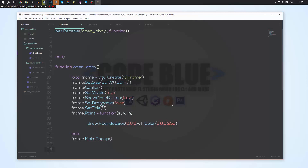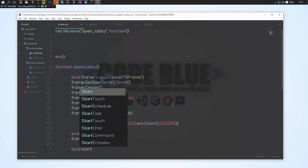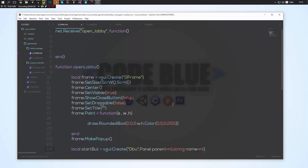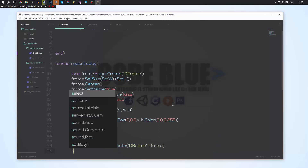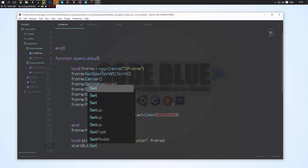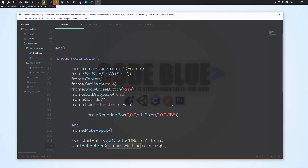Then we'll create one more — we'll call it start_button and set it equal to VGUI.Create("DButton"). All we've got to do is set its parent to frame. Then we'll do start_button:SetSize — this is going to look weird at first, obviously you can reskin it — but we'll set its size to 200 by 75.